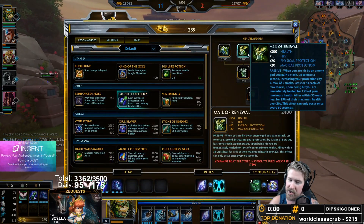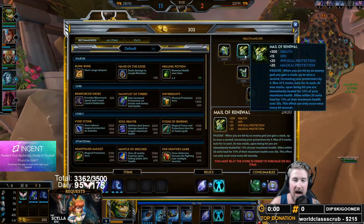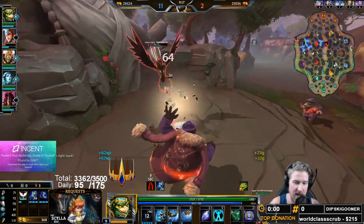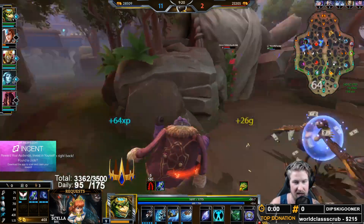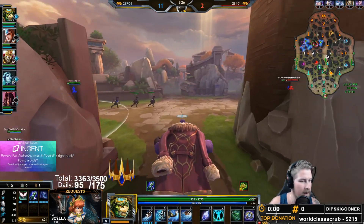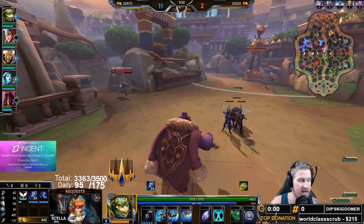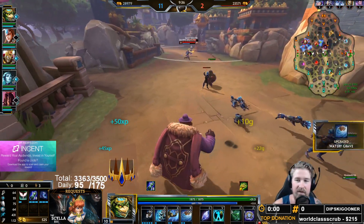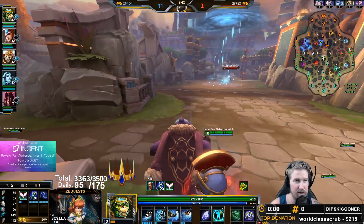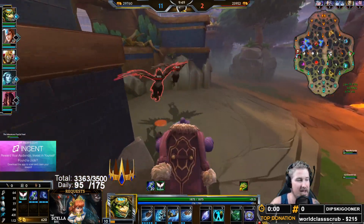For my next item I'm going right into Mail of Renewal — just one of the best items in the game right now stat-wise. 2400 gold, a bunch of HP, a bunch of protections, plus a giant heal for yourself. When you're already stacking HP from Thebes, Mail of Renewal, and your Sentinel's Gift that you're leveling up regardless, it's always going to be stupidly stat-efficient. It's not selfish either because it heals your team, making it a great sustain item for the whole squad. I like to get it third so it's online by the team-fight stage.